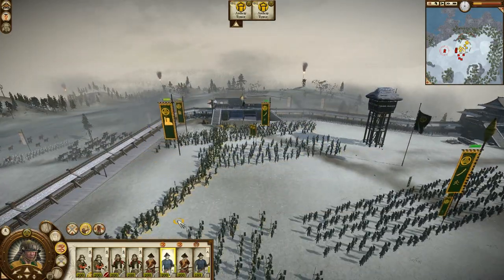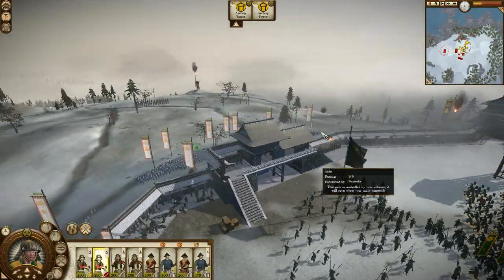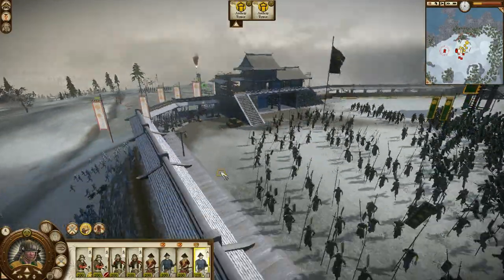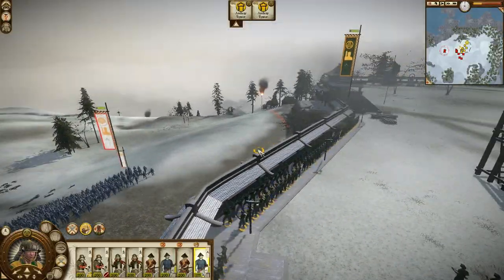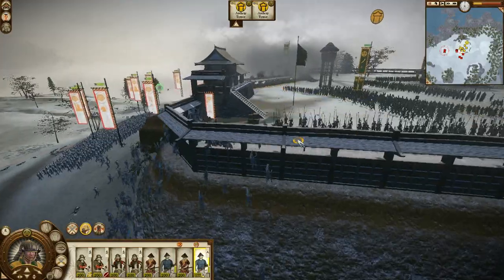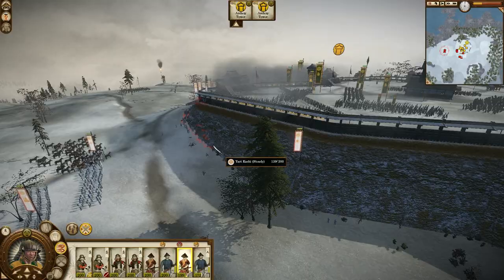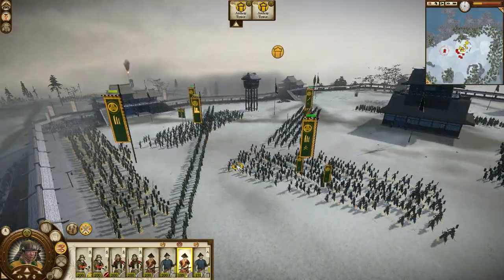Another thing I love about this game is when you drag people, they automatically run, which is just an excellent feature. Now, I have not moved my levee garrison — as you can see, they are still on the wall, still shooting. This is because they are garrison units, so they are very expendable. We will just keep them there for now. And there we go — everything is good.